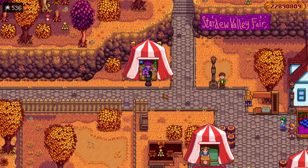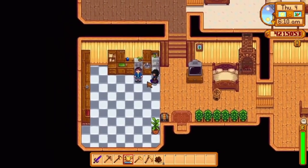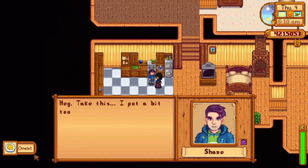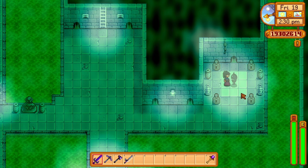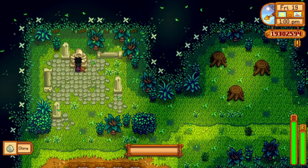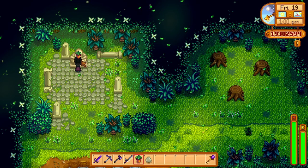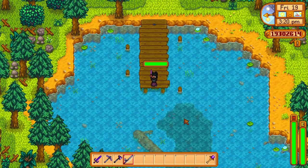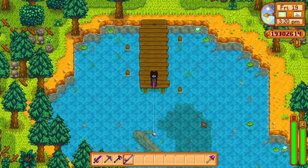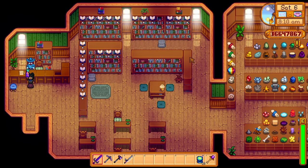One star drop can be bought from the Stardew Valley Fair at fall day 16 for 2,000 star tokens. One is found at level 100 of the mines. One is found once you've married your spouse and reached 12.5 hearts with them. One is sold by Krobus in the sewers for 20,000 gold. One is given by the statue in the secret forest when given a sweet gem berry, grown from rare seeds bought from the traveling merchant. One is received in a letter from Willy when every fish is caught, granting the master angler achievement. And one is given after donating 95 items to the museum.